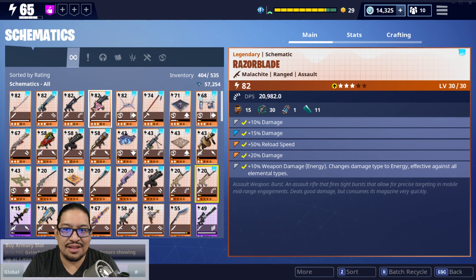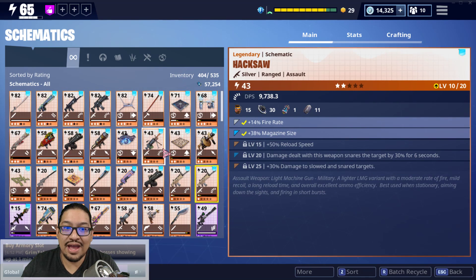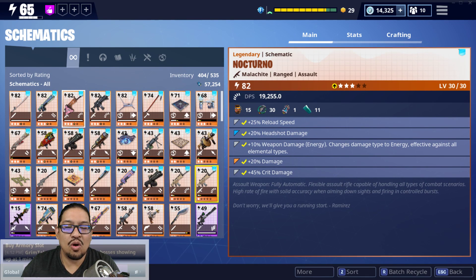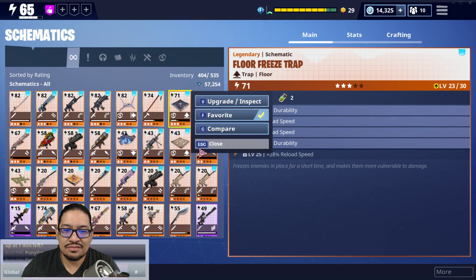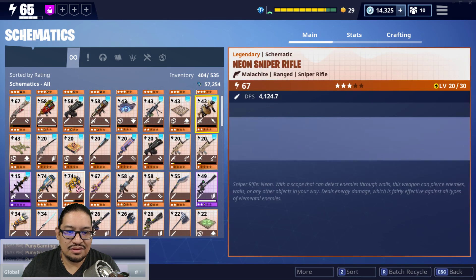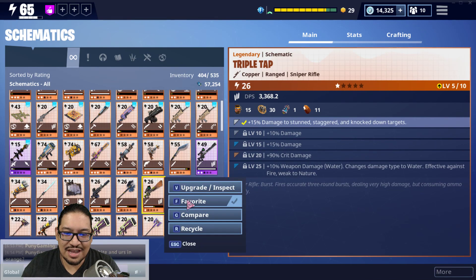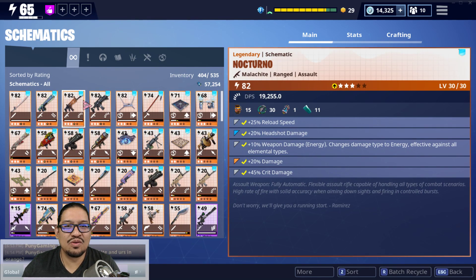I also wonder about exclusive items — the Mercury LMG, the new Hacksaw, the Nocturnal, the original Founder's weapons — the ones you aren't allowed to recycle or put in your collection book. Are we going to be able to modify our Nocturnals? That's information I'd really like to see.